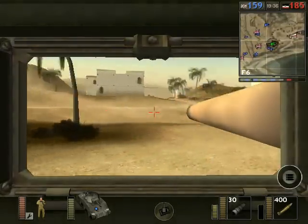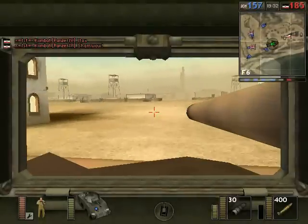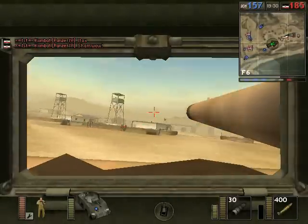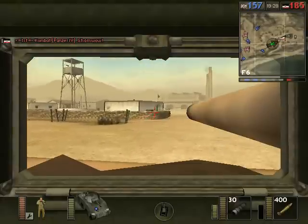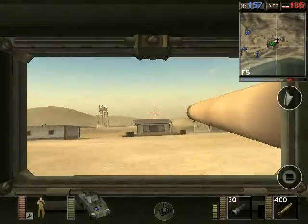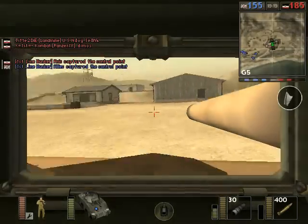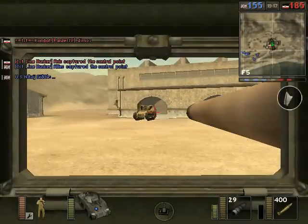I'm going to head back to this back base simply because there's no one else doing so at the moment — no defenders anywhere in sight, so that leaves it to me. I really want to prevent this from getting defended. I definitely don't want them to start making use of the light tank and the heavy tank that's spawned in here. The artillery I could really care less about.